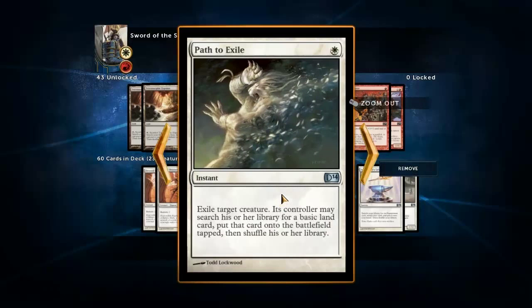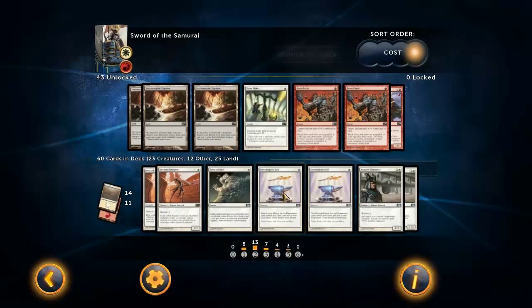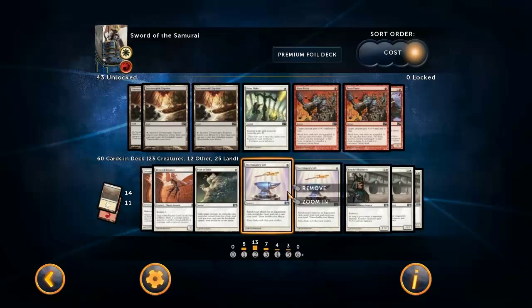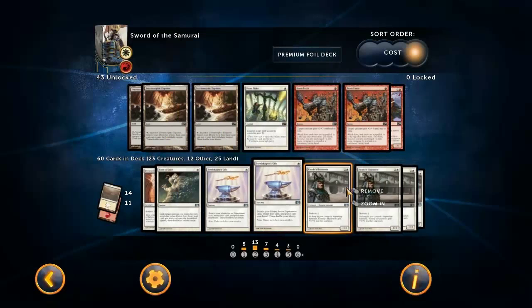We're running Path to Exile because it's an amazing card. And we're running Steelshaper's Gift because it gives you more copies - or more chance - to actually get Umezawa's Jitte, or any of the swords that you might want to get. Sometimes it's better to get a sword with protection from whatever color they're playing, because that's just super powerful as well. But obviously Jitte is the best card in the deck, so that's what you're most of the time going to get.